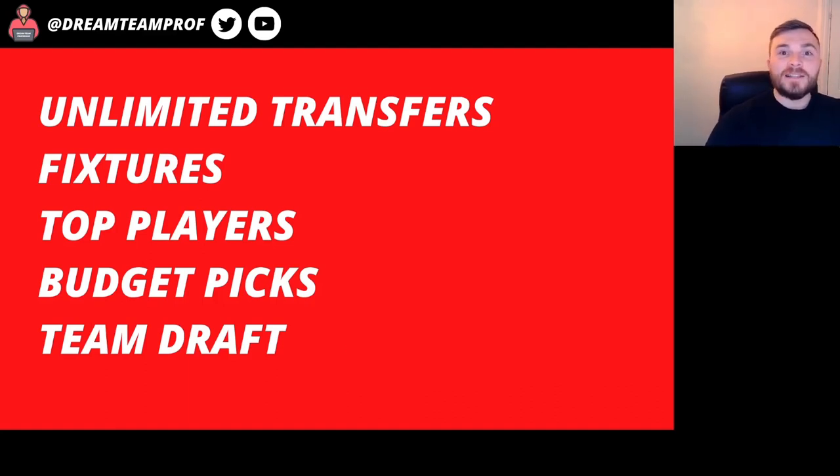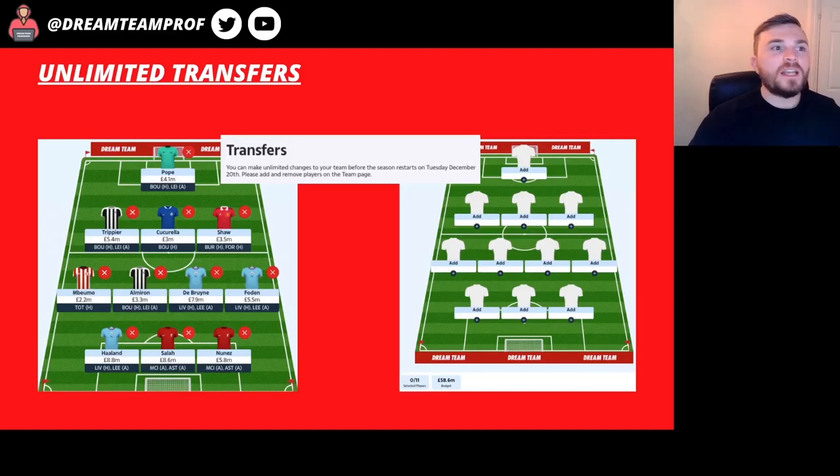The World Cup is over so let's get straight back into the normal Sun Dream Team game. We have got unlimited transfers at the minute until the restart of the season. When you open up the app you'll get a notification that you can make unlimited changes to your team before the season restarts on Tuesday December the 20th. If you hit clear you can completely start again and your budget will depend on how much you'd built throughout the season — so on this team I've got 58.6 million. Having unlimited transfers is going to help you reset your team going into this new season — a bit of a lifeline.